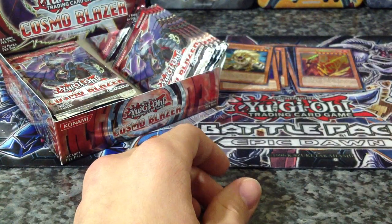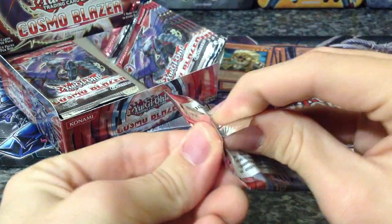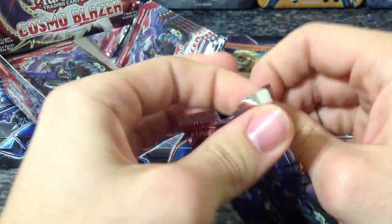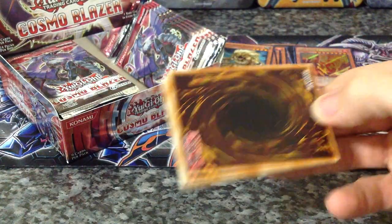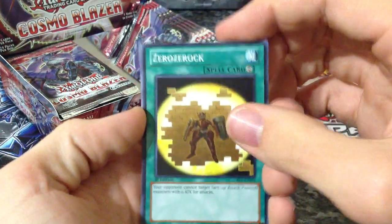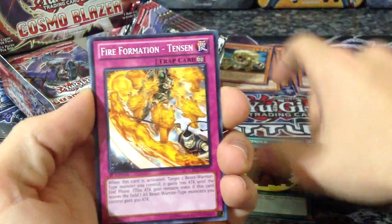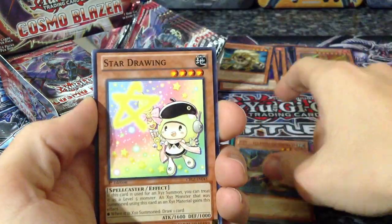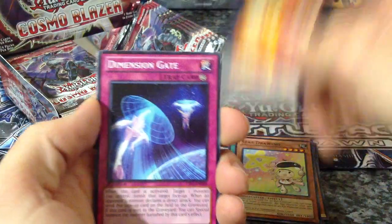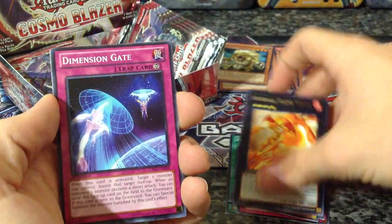I'll be running Fire Fists as my second deck, other than my Black Wing deck — if y'all haven't seen that, go check out that video. I have a Black Wing deck profile. Zero Rock, Fire Formation Tinsen, ZW Ultimate Shield, Star Drawing, Infernal Flame Vixen, and Dimension Gate as a rare.